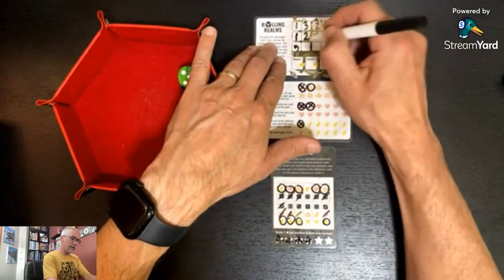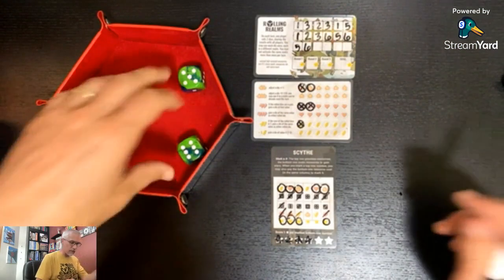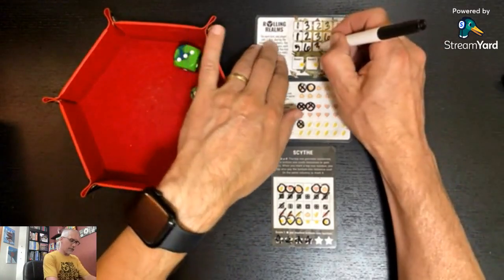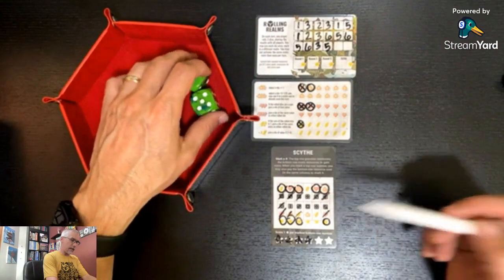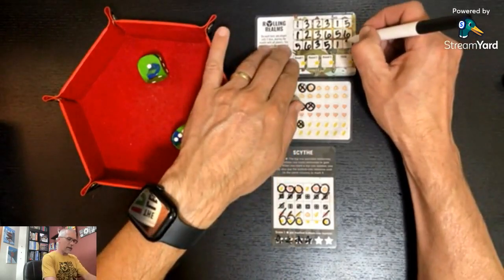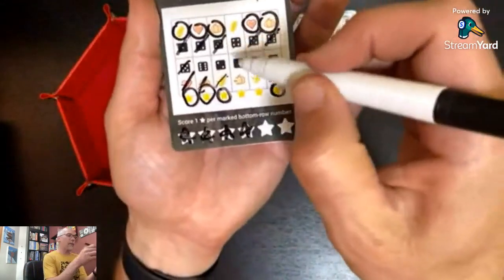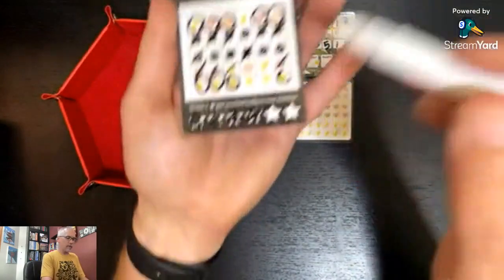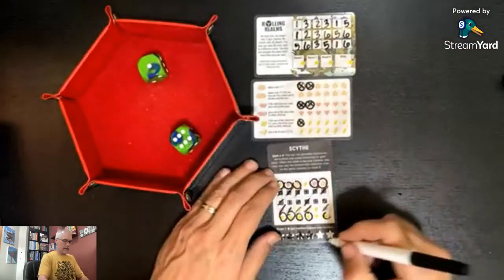A five and a six again — doesn't do me any good. A three and a five — once again doesn't do me any good; all I have is a four. A one and a six — I do have a pumpkin available, so I can use the one here and use this pumpkin to get this star.